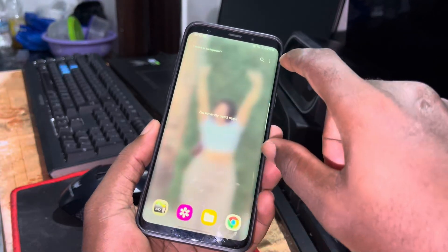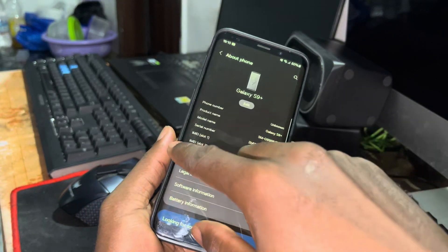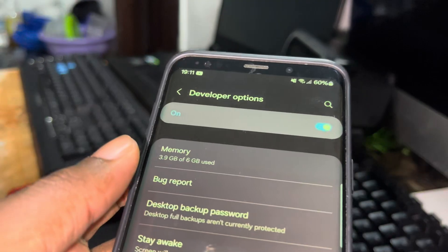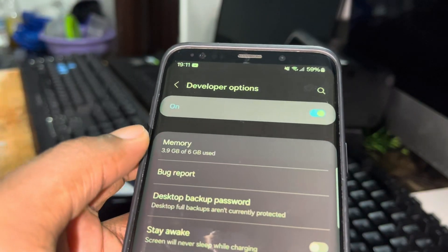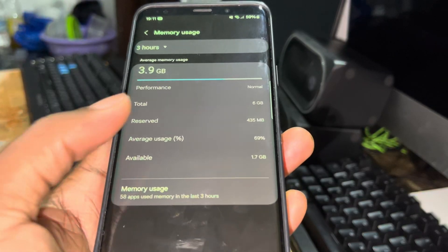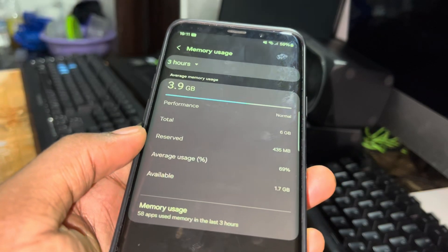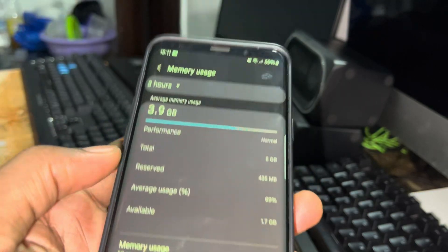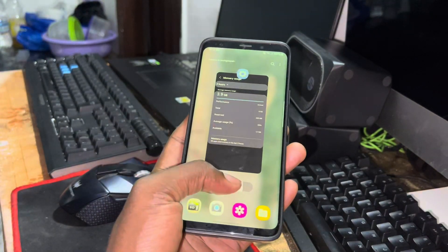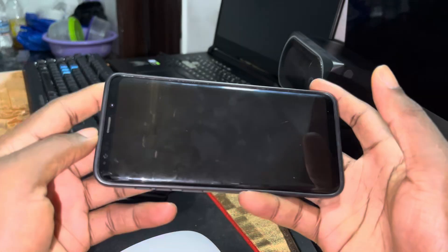Now let's check memory. Go to developer options to see memory usage. I have 6 gigabytes of RAM here — 1.7 GB is being used, as you can see. The available RAM is cool. The good thing is you can play games and do what you want.